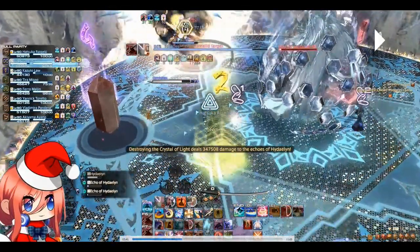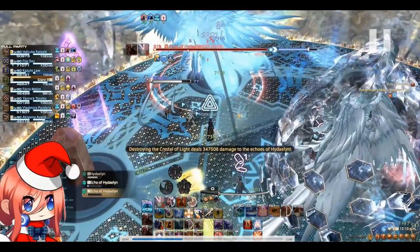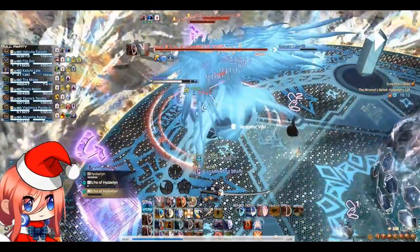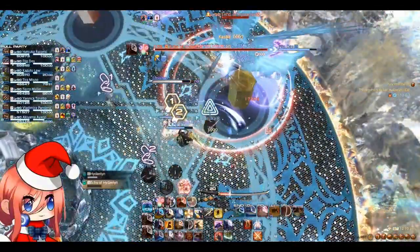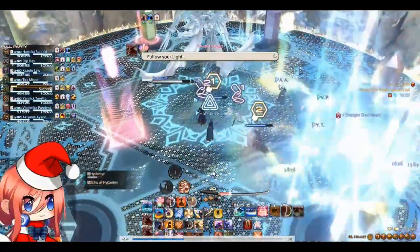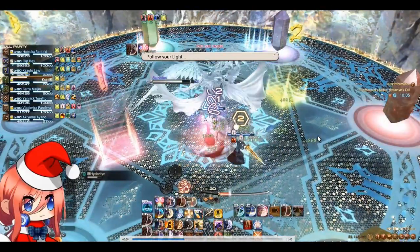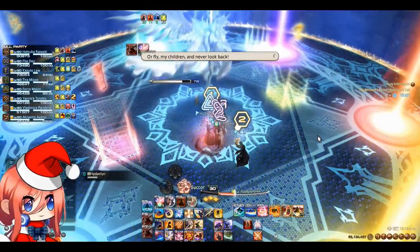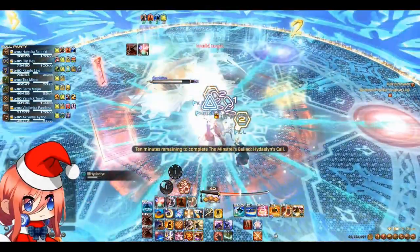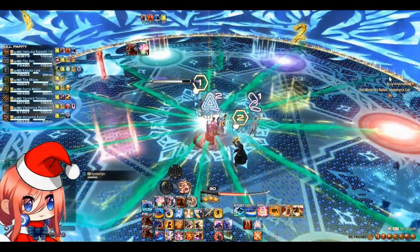Once these crystals are killed it will decrease the adds' HP and they will be at around 3% each. Then we finish killing the adds and the add phase is basically done. Thank you guys for watching this and I hope this guide helps you. Take care and have fun, and happy Endwalker.